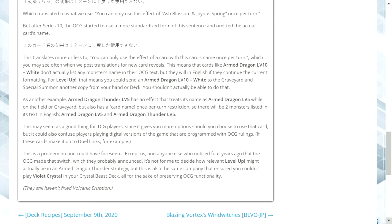To break this down: Armed Dragon Thunder Level 5 should technically be able to let you go into Armed Dragon Level 5 because they're treated under the same name and it will be written in the card's English text. However, this is not mentioned in the OCG, so they might only be able to go into the Level 7 version — which is where the distinction is being made.